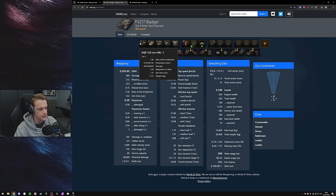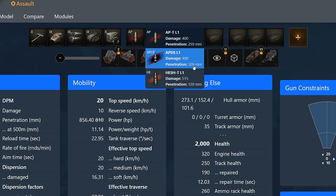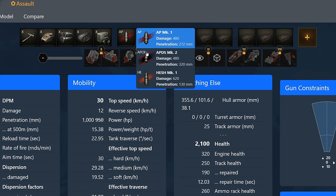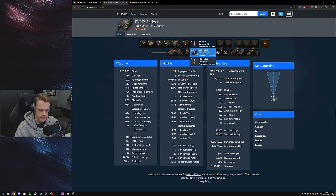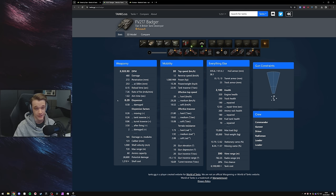Considering that the Badger has 480 alpha damage and a reload of 8.15 seconds, compared to the Tortoise with 400 alpha and 6.8 seconds, I would rather have the Tortoise gun than the Badger gun. This goes from having 326 millimetres of pen on the Tortoise to 320 millimetres of pen on the Badger — which doesn't really make sense. Why do you go up a tier and get less pen? Another massive thing about the Tortoise is that it gets a really wide gun arc at 20 degrees either side, whereas the Badger only gets 15 each side.